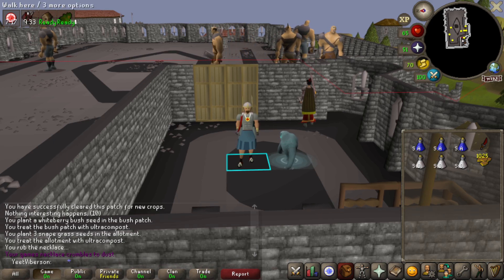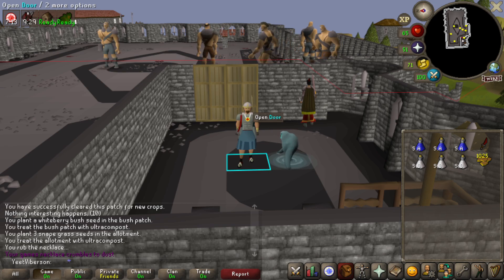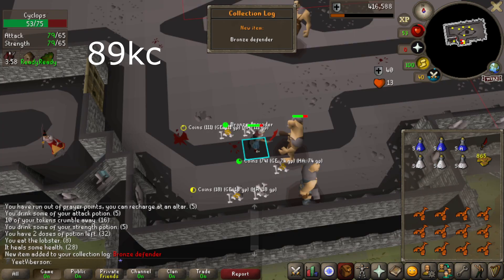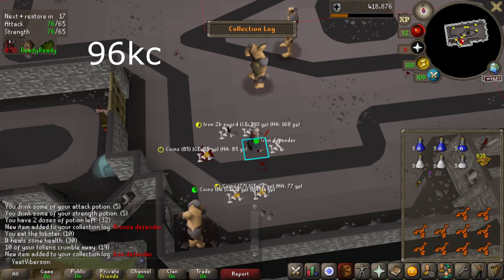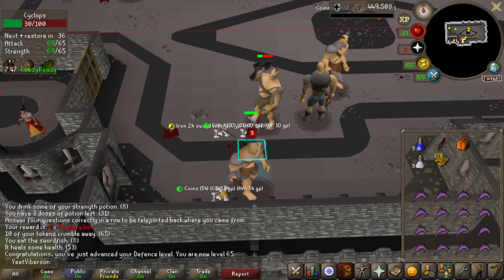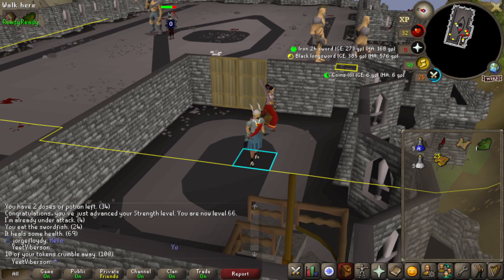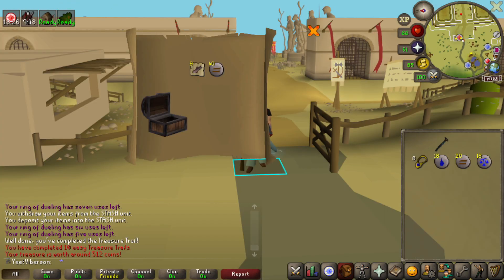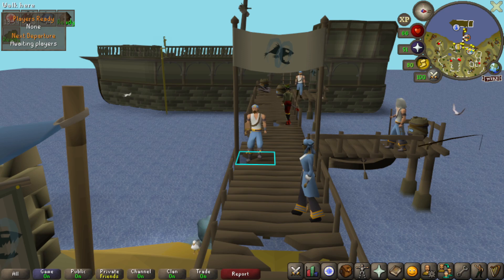Got a cool ram skull helm. Taking the new fighter torso for a spin at the Warriors' Guild to get some defenders. Had 56 kills with no defenders before. Now got bronze, iron, steel, black defender — 65 defense tokens gone. We'll have to come back later but we made it all the way up to black defender.